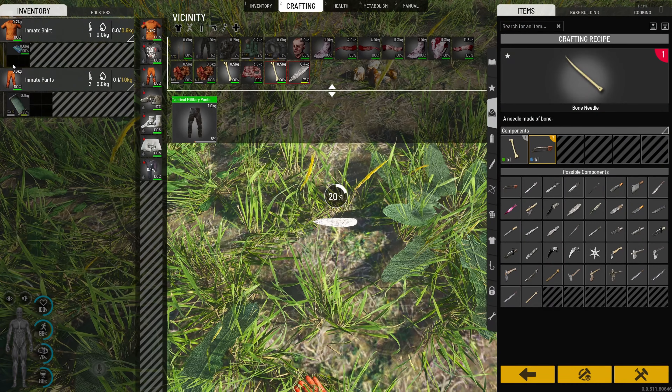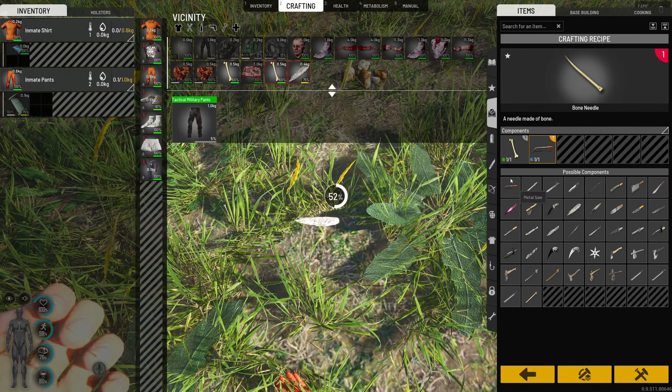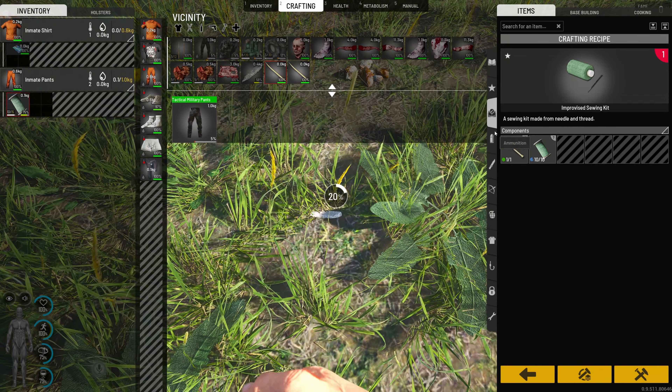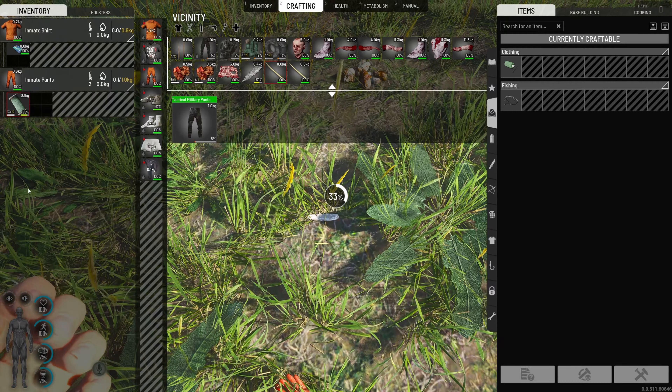We're going to craft two — one to put up there and one to use with the thread right now. Then we're going to go ahead and make an animal skin quiver. That's going to be the biggest amount of space we're going to get, and then fill it up with arrows.